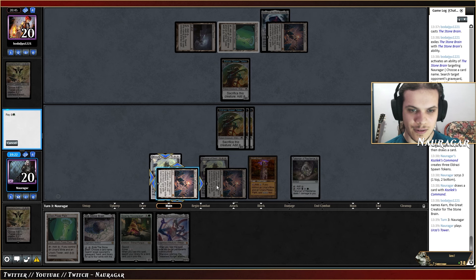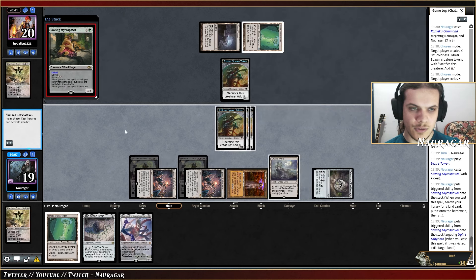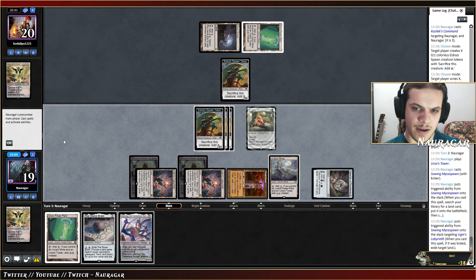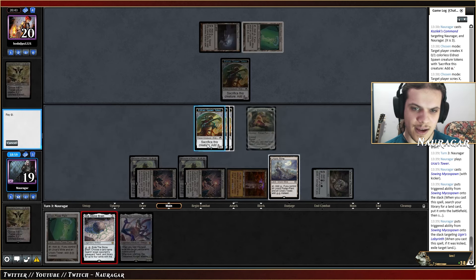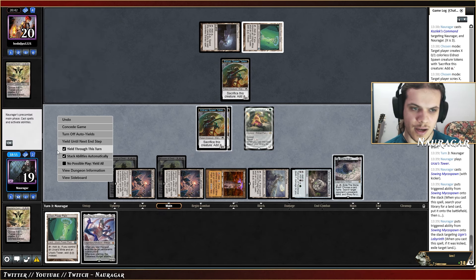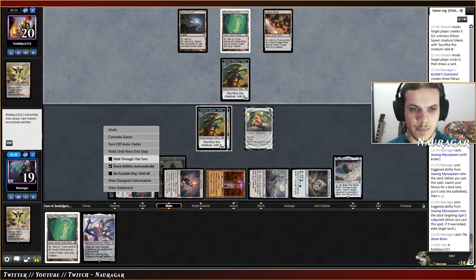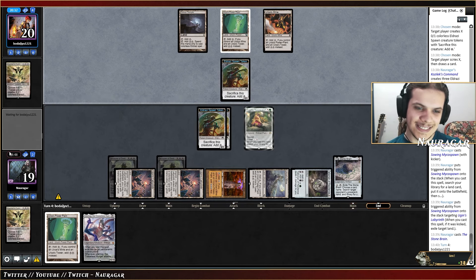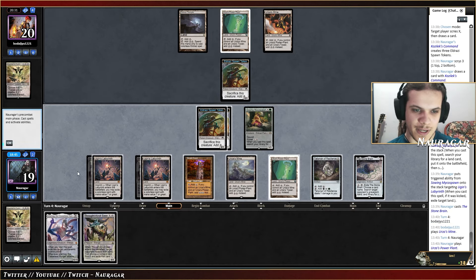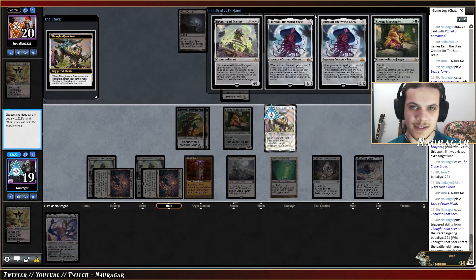Four, five, six, seven, eight, nine — so close. We cast this with kicker, get rid of the Labyrinth, get a Mine. Do I care about Stone Brain now? I don't think so — it's fine to cast it but I don't think I need to activate it. They're kind of behind. Even if they go One Ring, we have Ulamog. Where's this Mine? They're just passing the turn, basically dead. How much mana do they have? Eleven, twelve, fourteen — guess we're going to cast Thought-Knot Seer first.